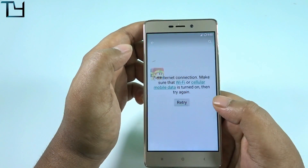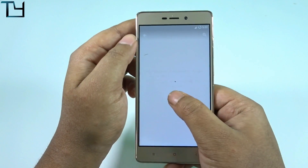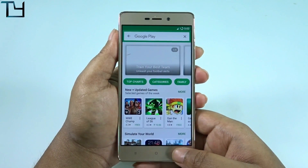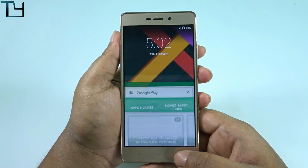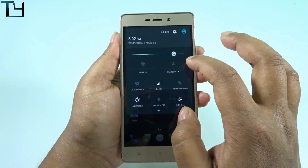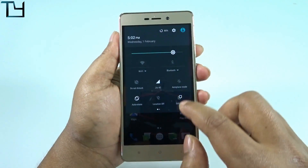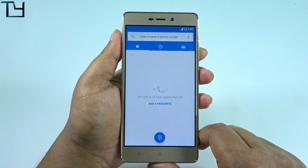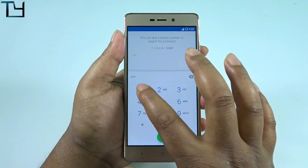As you can see, I've disabled the mobile data and it's saying no internet connection, which means this ROM's data toggle works correctly — if you switch off the data, it will be switched off. All recent ROMs have this feature; previously it was a bug but not anymore.